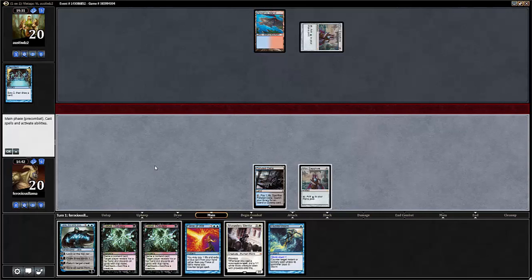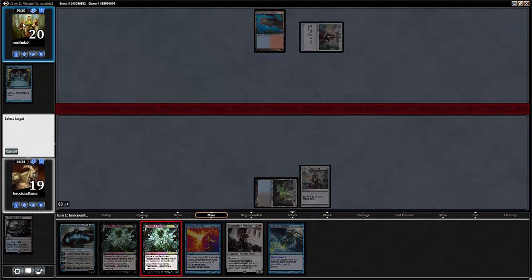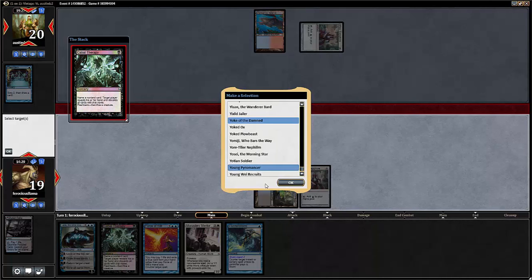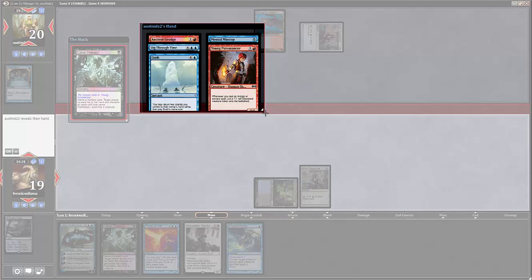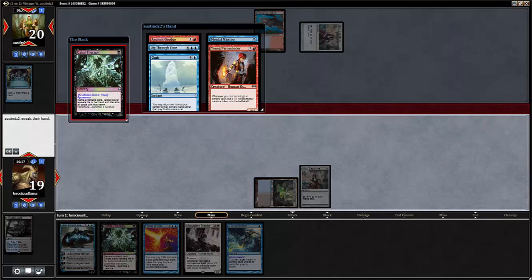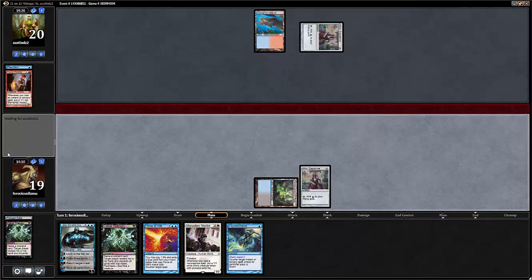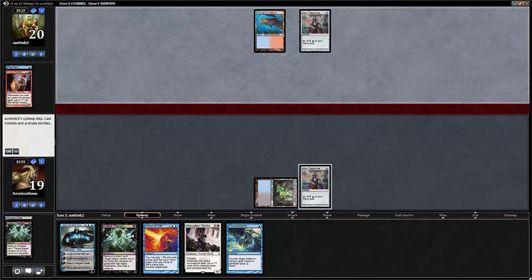Last game he had a bunch of Pyromancers in his hand. Let's Cabal Therapy him for Young Pyromancer — that seems like a good idea. We've got a whole bunch of Cabal Therapies, we can play it four times after we get our Mentor out. Young Pyromancer — bam! We only hit one, which isn't as many as I'd like. I think it's funny that we haven't attacked with our Jitte one time and our opponent gave up to it once — that's one of the awesomer things about Magic.